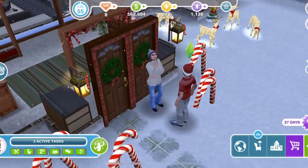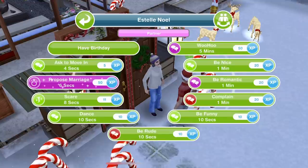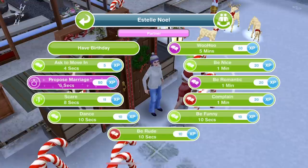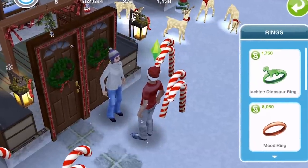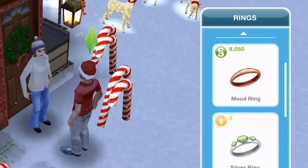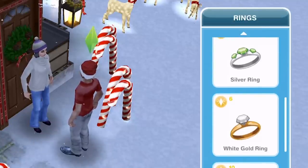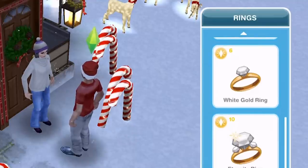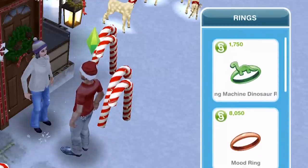Our Sims are now partners, and when your Sims become partners that is when you can become engaged and get married. When you click on the other Sim we get some different options - we can 'Woohoo' for five minutes, which is a romantic action, but over on the left hand side you can see the pink option: 'Propose Marriage' for six seconds. Let's click on that. You get options for different rings: a couple of Simoleon rings, a vending machine ring, a dinosaur ring, a mood ring.